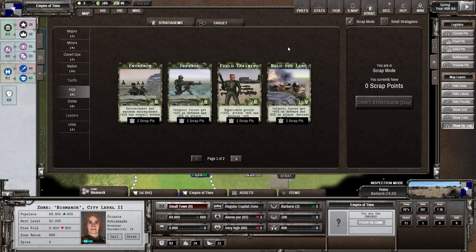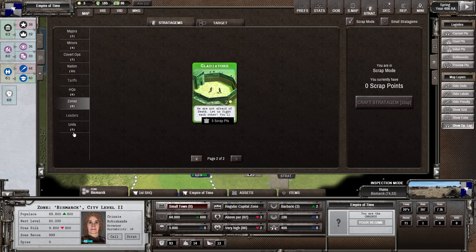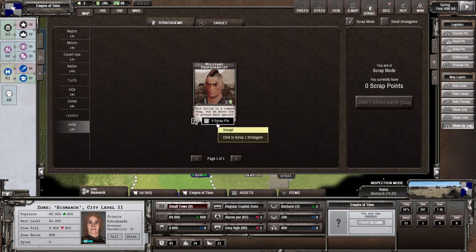For cards we don't care about, we can turn on scrap mode and scrap the card. Once we get to 15 scrapped, we can craft another card. Some of these are worth quite a few points — there's a 15-point, a 5-point, another 5-point, and 9 points for some of these.